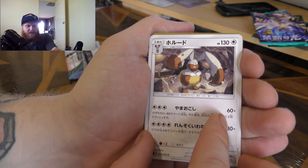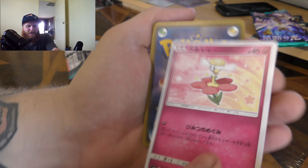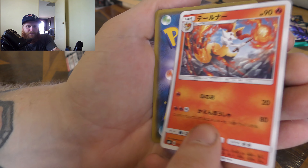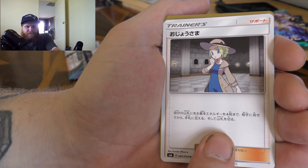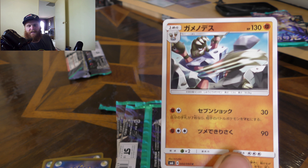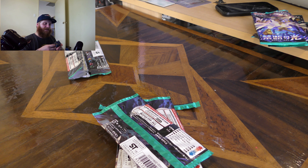Got Diggersby, I think it's called. Flabébé. Alright, so we got Braixen — can't remember that one's name. Got a trainer card. And the rare is Barbacle. Cool. Nothing special in that one.